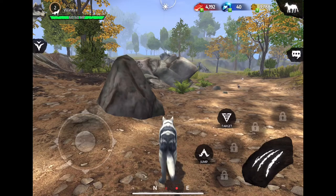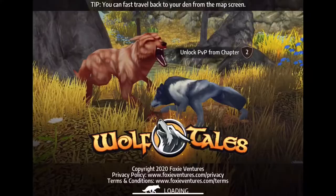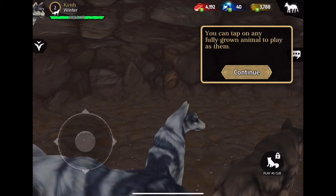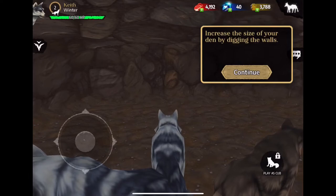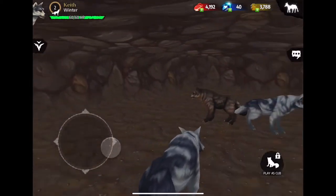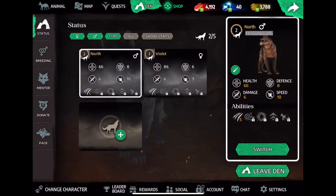Hello everybody, welcome to the second episode of Wolf Tales. Today I'm going to start off with reading the two wolves we got last episode. So welcome to your den where your animals live. You can tap on any playground animal to play as them. Increase the size of your den by digging walls. Take cubs out into the wild to train them. So here we have North and Violet. North is level 2, which is good. It looks like Violet has the best health, but North has the best defense and speed, and they both have the same attack.